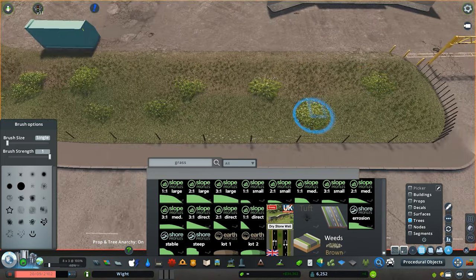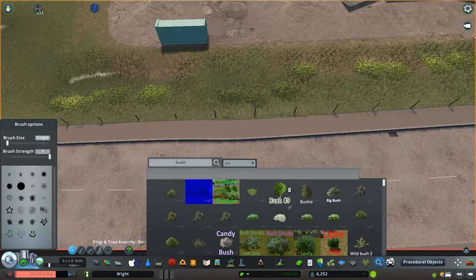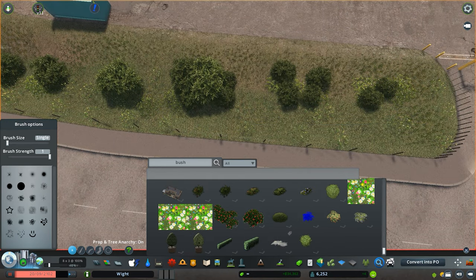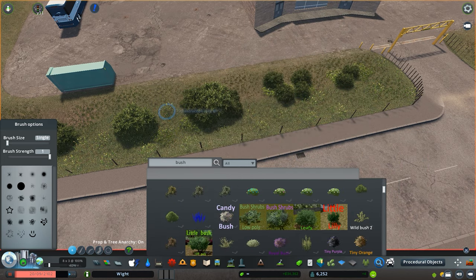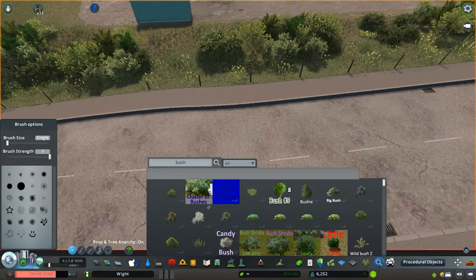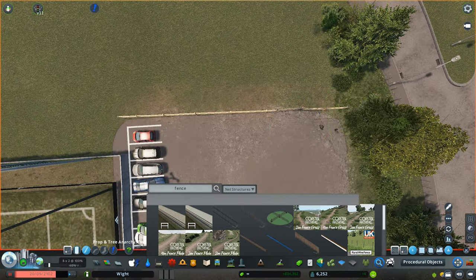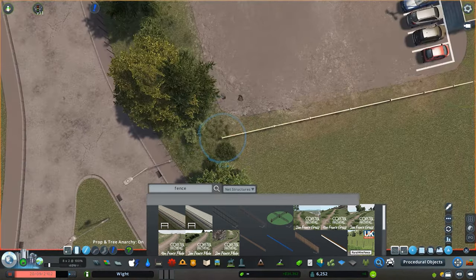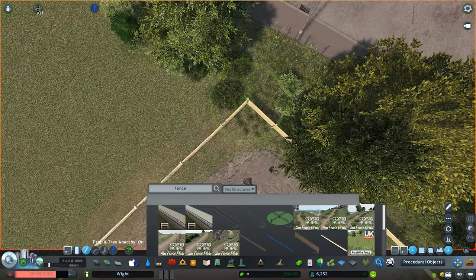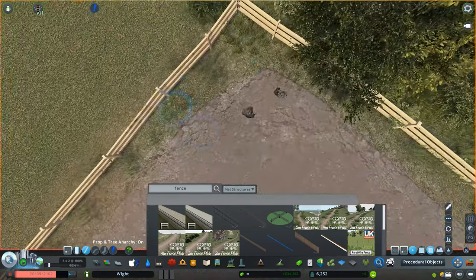Another thing I've developed quite well recently is creating these almost overgrown foliage sections. This area wouldn't be looked after — it would be overgrown weeds and bushes and grass, so I wanted to create that feel. I've started to find nice combinations that are really starting to work. The only thing I need to balance is that too many of them will kill the frame rate, and I certainly started to feel that while recording the cinematics because of the amount of trees and foliage I'd put down. For me personally, I'm all about the looks and the realism — so it works.